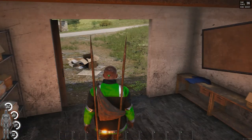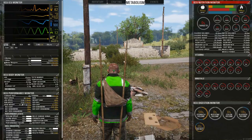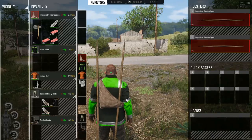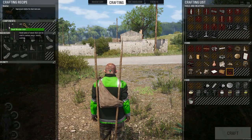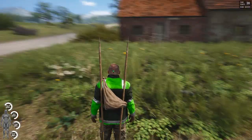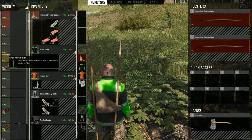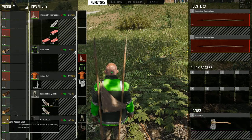We've got a fire, we've cooked some meat, we've made some basic weapons, and we've made a backpack to expand our carrying ability significantly. So really the main thing left is a shelter. For a shelter we need six small sticks and ten long sticks. Let's go cut down some trees.